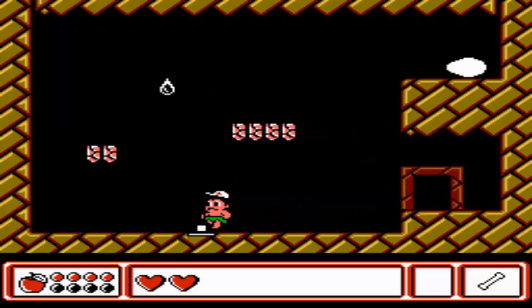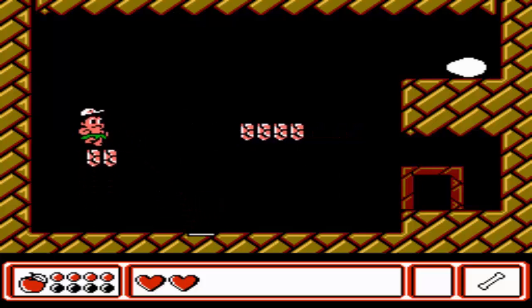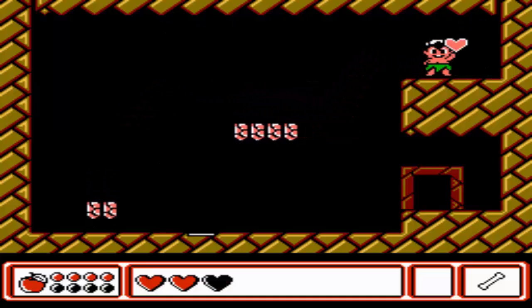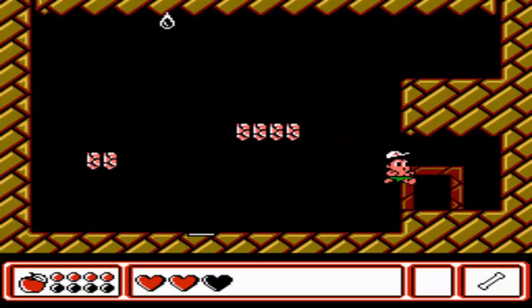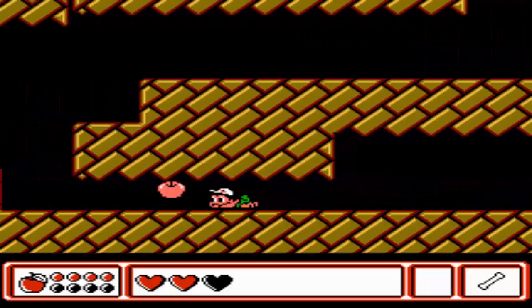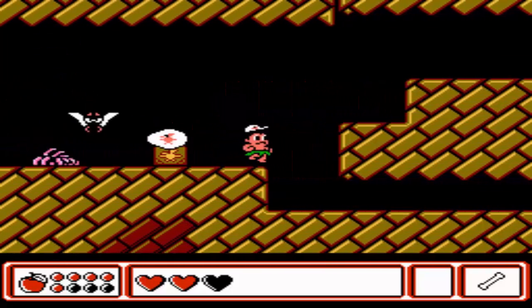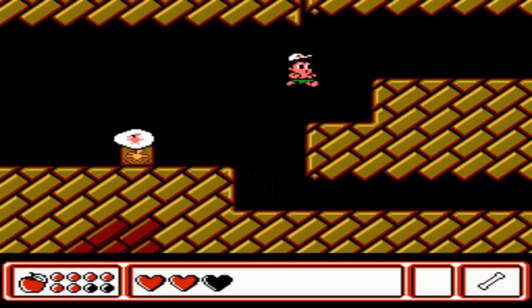There's a switcher you need to push to move this platform up and down. Just be wary of the water and you should be good to go. And we get our first heart container! Of course there's heart containers — we are playing Zelda, you know.